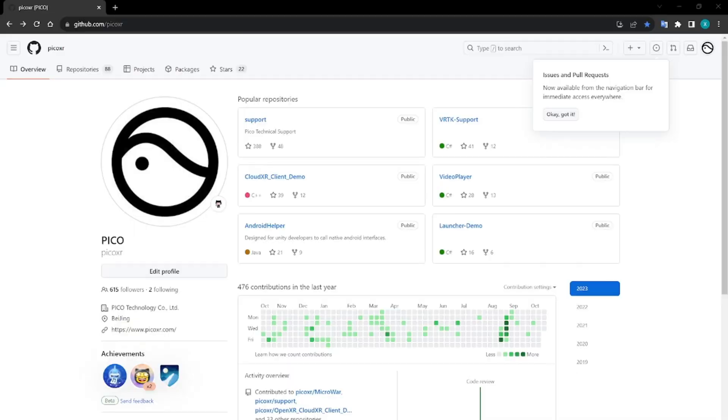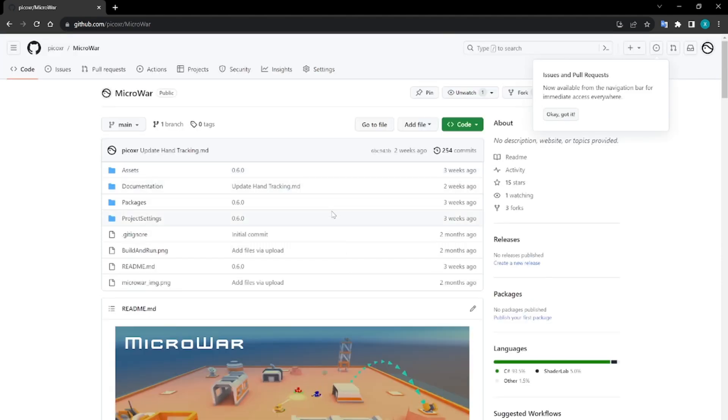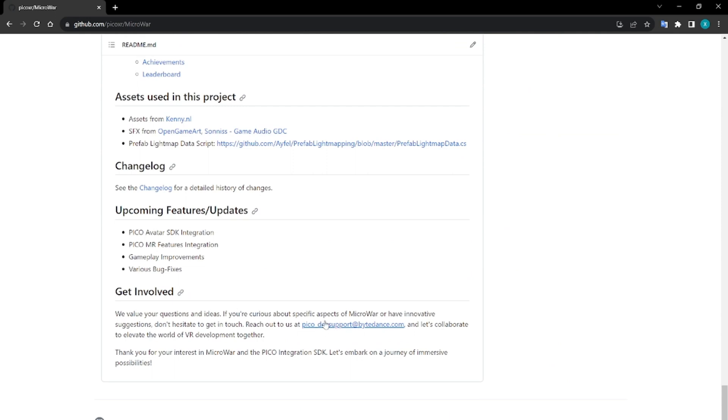MicroWall is a project we successfully completed in a short time frame. It might have some limitations, but we are committed to ongoing maintenance and the addition of new features, including mixed reality and avatars in the future. As the tech lead of MicroWall, I invite you to download and experience MicroWall on GitHub. We welcome your valuable feedback — please don't hesitate to reach out to us at pico_devsupport@bytedance.com.